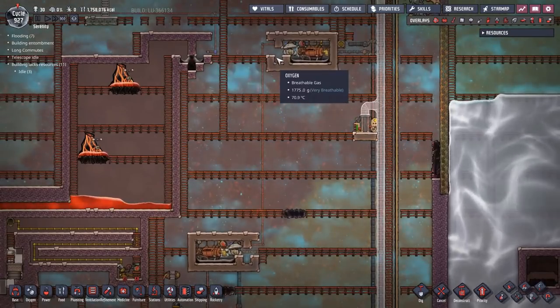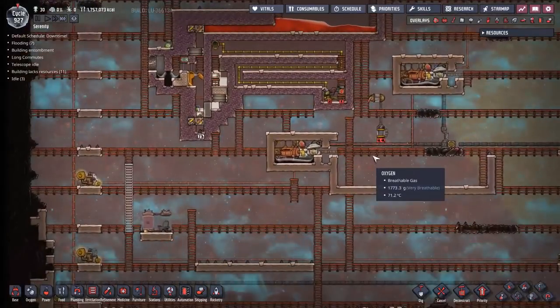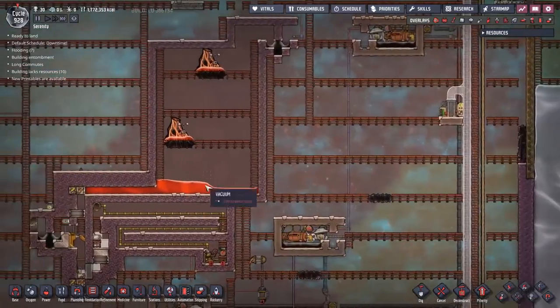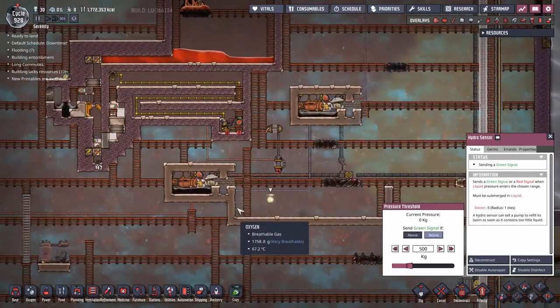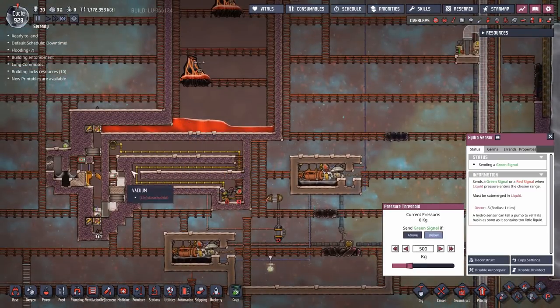I'm going to need to let these run for a bit until the oil starts popping over the edge. Once it does, I can vacuum them out and they'll be ready to go. While we're waiting for the oil wells to fill up and for more magma, I've set up a quick shutoff here so this doesn't fill up with too much oil just yet — I have to wait until the magma fills up before switching this on.